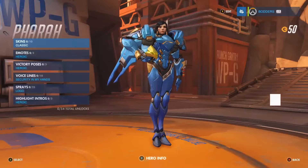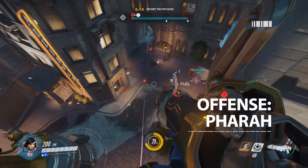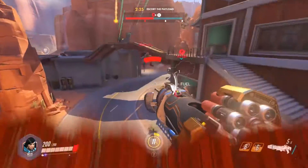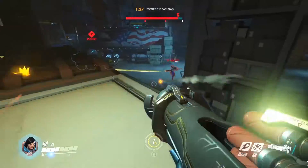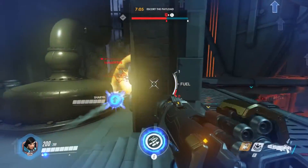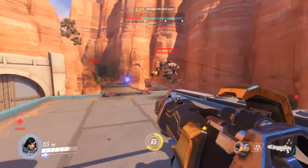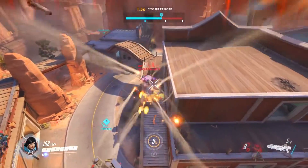In the offense class, Pharah is a great place to start. Using her jump jets to soar into the sky and hover, she commands a wide view of the battlefield. This not only gives you a great chance to learn the map layout, but also to stay out of the maelstrom at ground level. She has a rocket launcher as a primary weapon, which will inflict high hit and decent splash damage — great if you're new to the game and still getting your eye in. She also has a concussive blast ability, which will knock back enemies, and her ultimate will rain down a huge barrage of rockets on your foes.